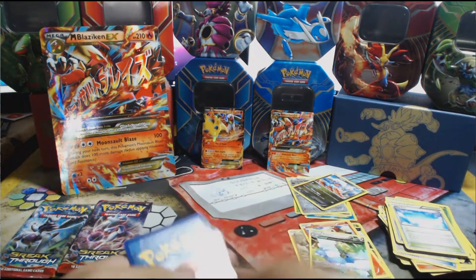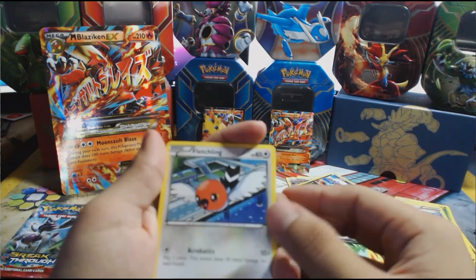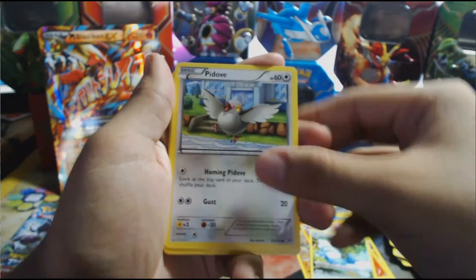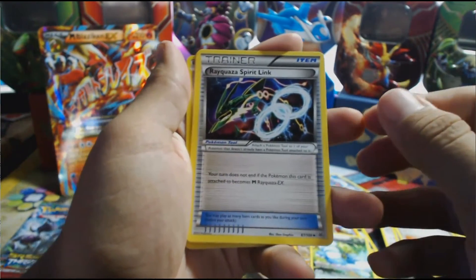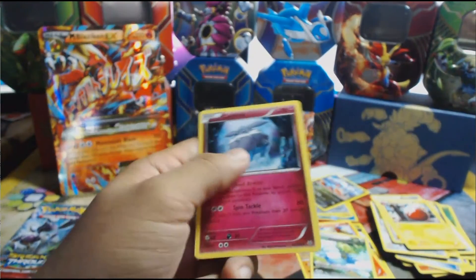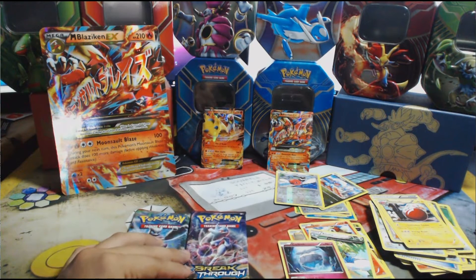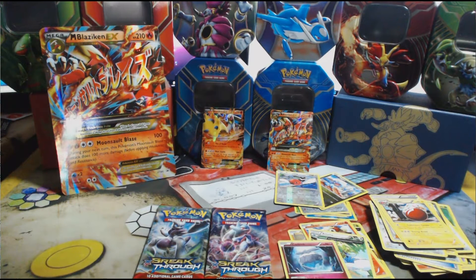Second Roaring Skies pack — come on, please! We have a Fletchling, a Pikachu, Bagon, Taillow, Winona, a Rayquaza Spirit Link, an Electrode. The reverse holo is a Fletchling and the rare in the pack is a Carvanha. Really? No reverse holo rares and no holo rares.